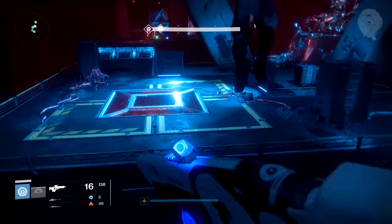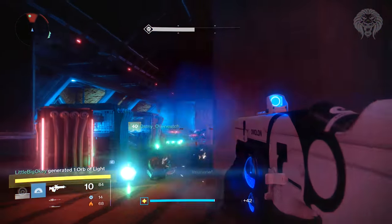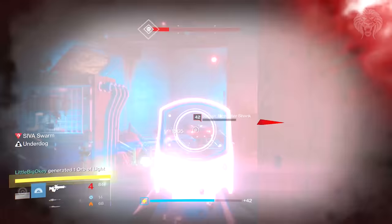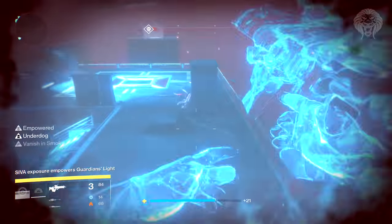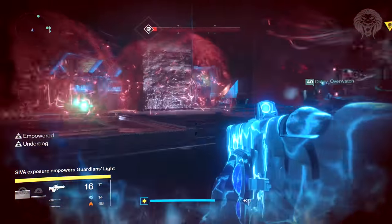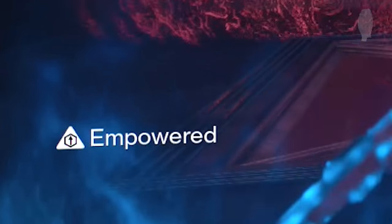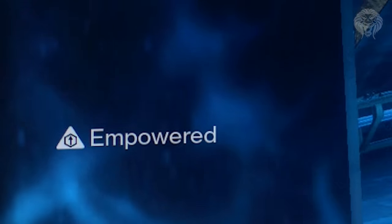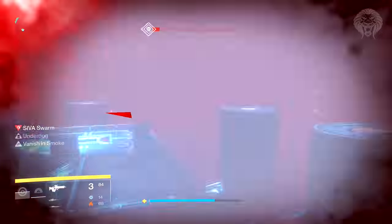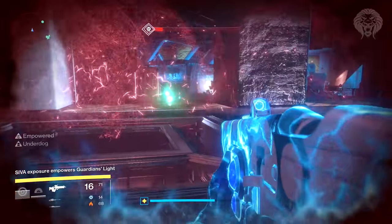First, you want to split your group into two people on the left, right, and middle of the room. You need to kill the shanks that spawn while watching out for the SIVA forms he shoots — if he shoots them, always just back up; don't let them trap you in with the shanks. Three of you are going to be randomly given an empowered buff, and this is where communication comes in. You need to distribute these people evenly — one on the left, right, and middle — and quickly communicate who is going to switch.